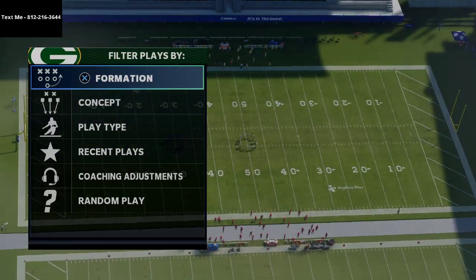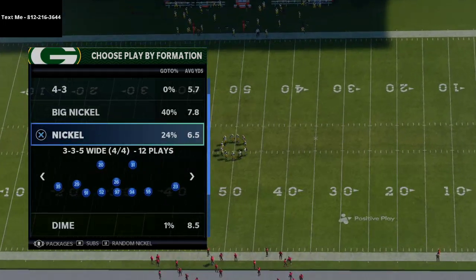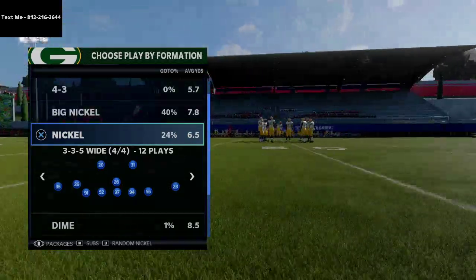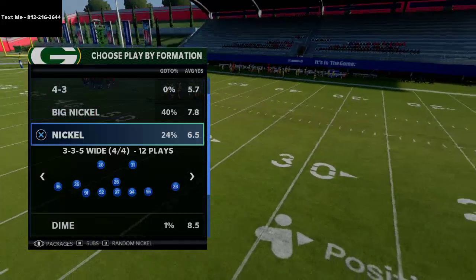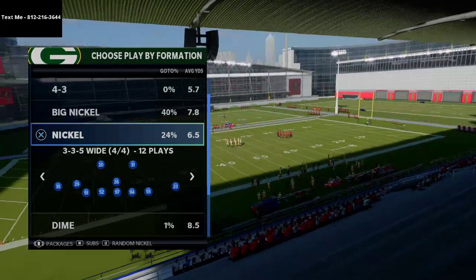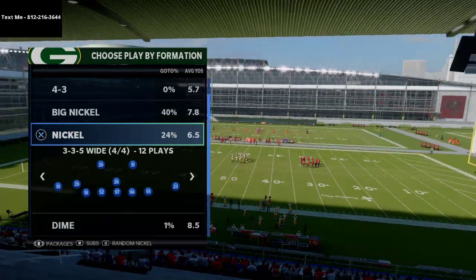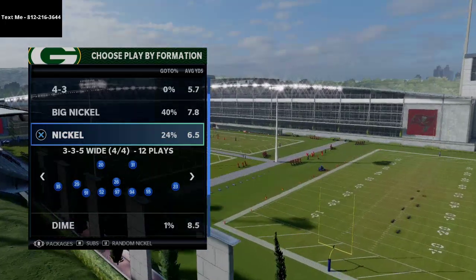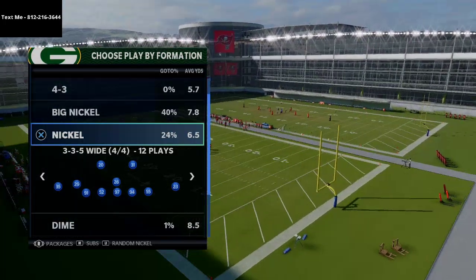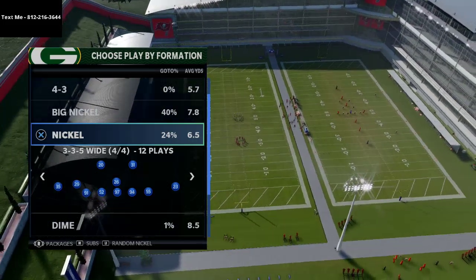Before we jump into this blitz from the nickel 335 wide — which can be found in the Giants playbook as well as the 4-6 — we actually have a full defensive guide out on the 46 playbook which you can pick up in the description. I also wanted to highlight my text message membership. Every single week I make a secret or unlisted video that is some type of breakdown on a scheme that is really good in Madden 21.